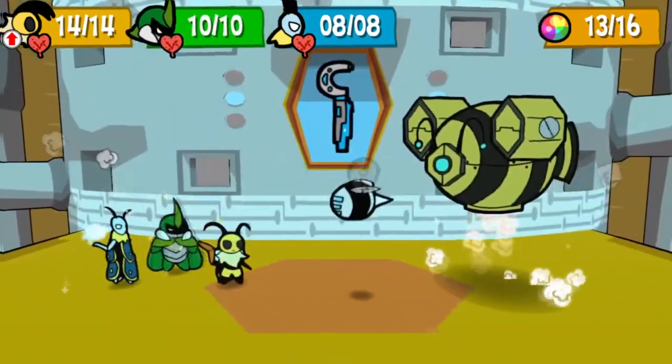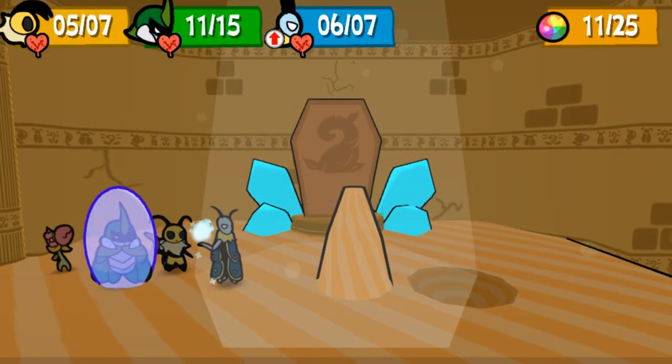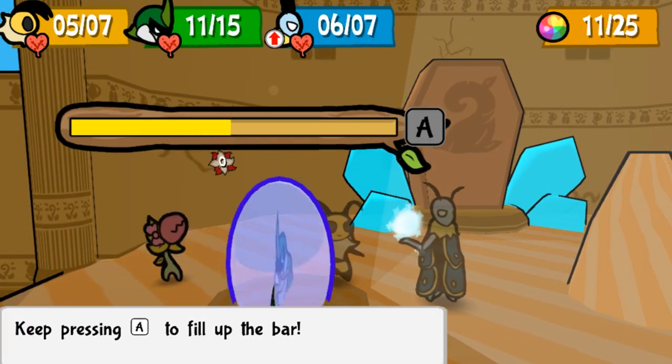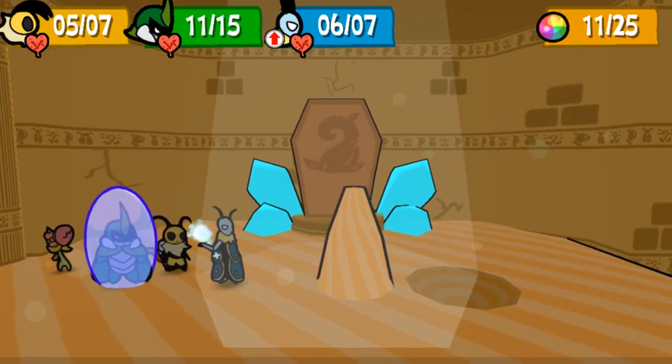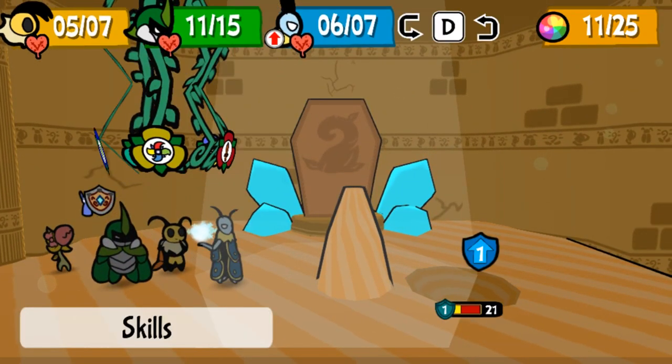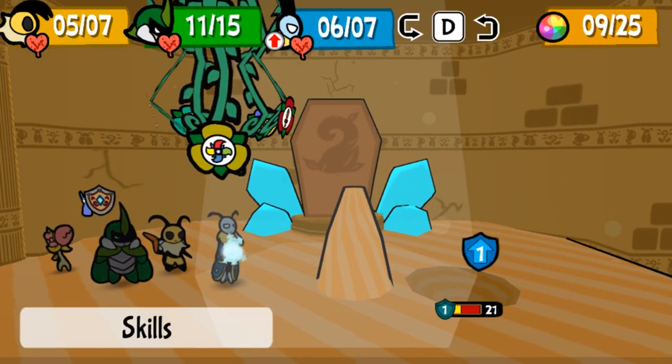This doesn't necessarily have to be an enemy either — you can use Taunt while the Watcher is burrowed on the ground if he has, say, a sand or ice pillar active. Sweeping attacks that hit your whole party at once will still hurt Leaf and V as well. A medal called Deep Taunt also exists, which adds status to Kabu's Taunt skill: all enemies gain plus one attack for one turn, but also lose one defense.